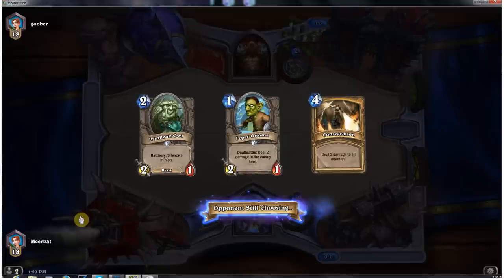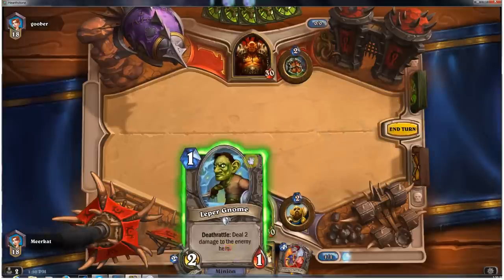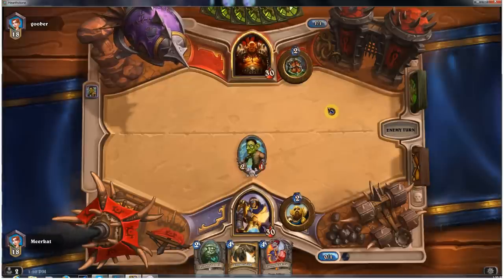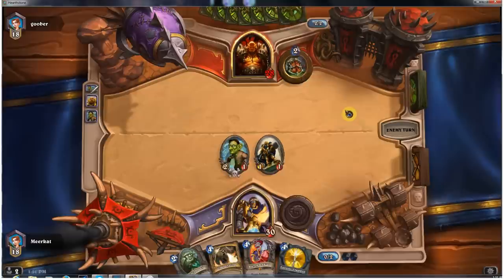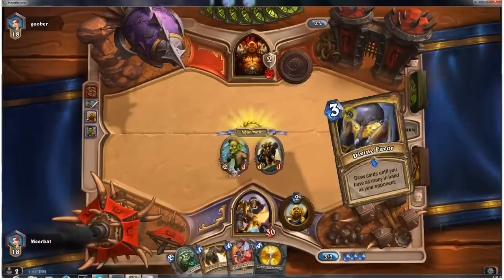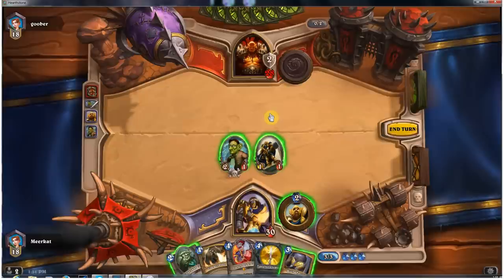If you play three matches with an aggressive style deck and it takes you ten minutes a match, you play three matches, win two and lose one — that's 30 minutes and you've won two games. Now if you play a more controlling, slow deck and it takes 20 minutes a match, win two and lose one — you've won two games in 60 minutes, which is double the time. It doesn't take much to figure out the math on that one.